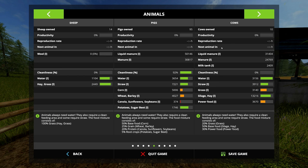Straw is not food — it will be used for bedding basically. As soon as you give the pigs and cows straw they'll start producing solid manure. If you don't give them straw and only give them water and food, they will only produce slurry — liquid manure.